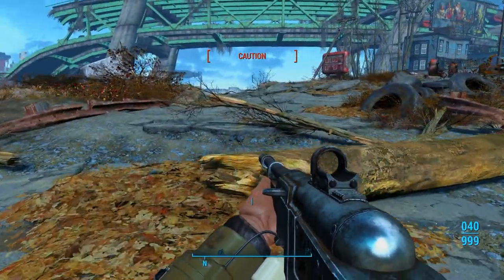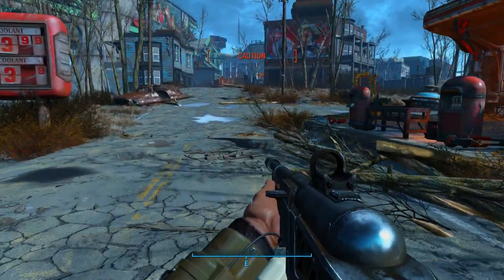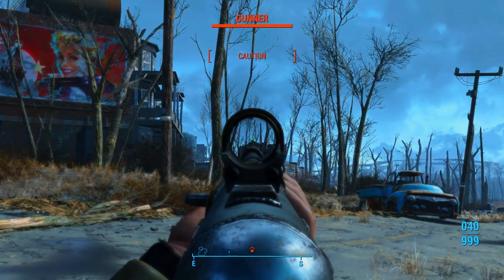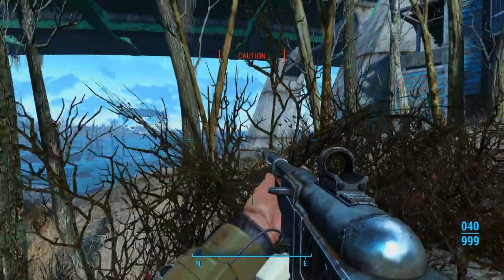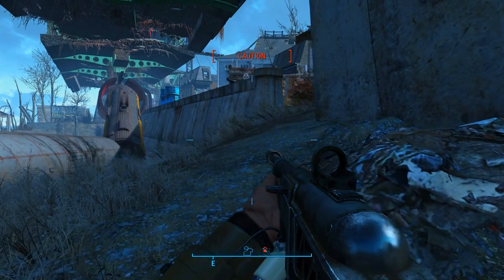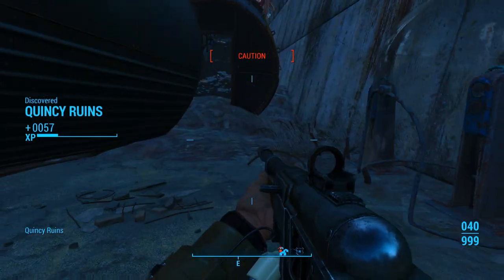The vault stuff that you get is really, really cool, but if you're not building a settlement then it's pointless because it's all about building a vault and doing experiments. Okay, before we do anything, let's take that person out. You can go into Quincy that way, but I prefer to go to the left side and take the side route because we have a gunner with a fat man — and let me tell you, that is not fun to get hit in the face with.